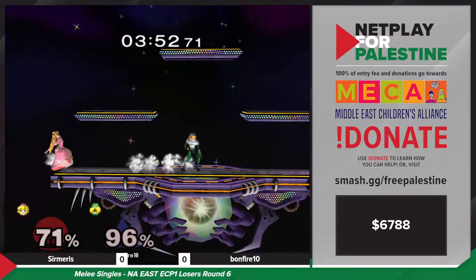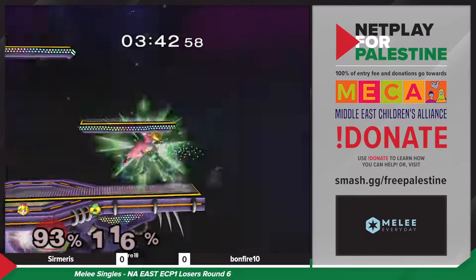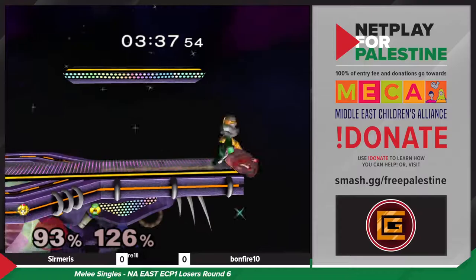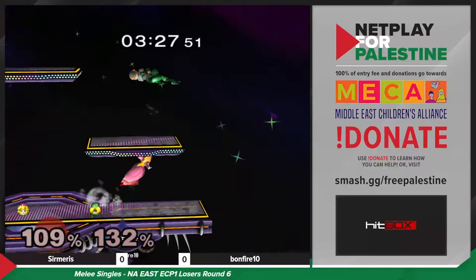The down smash — Tramaris ain't giving up their lead just yet. This could be big — they both lived. A little bit of spaghetti off stage. Trying to catch out the parasol — thought she was going to home in on the ledge, but could be the stock. She still has her double jump — and she shields the down smash! Bonfire is on fire right now, let's go!